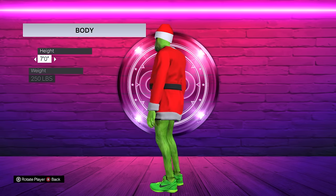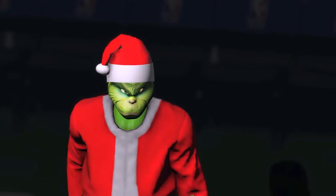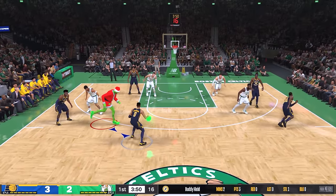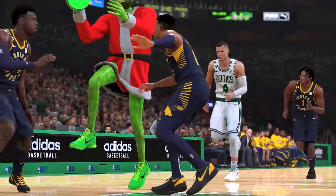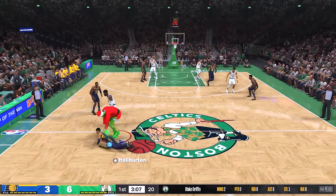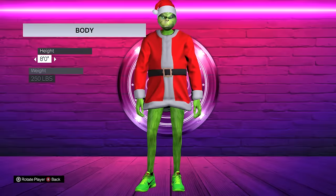This guy is looking like a giant already. The next challenge is a self-lob alley-oop dunk. First attempt — get the ball, go all the way — came super close but the Grinch wouldn't steal it. I thought this guy was all about stealing Christmas! After a few more attempts tossing it up to teammates accidentally, the Grinch finally threw up the alley-oop himself — challenge complete! The Grinch is now eight feet tall.